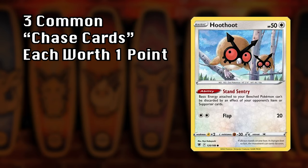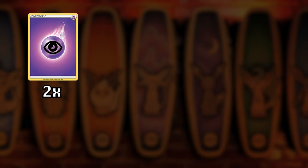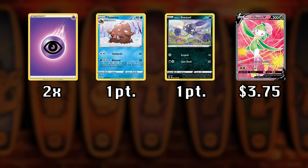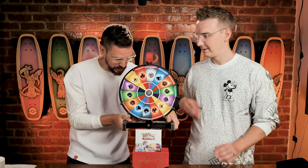Lastly, there are also three randomly chosen common chase cards that are worth one additional point each. So if your energy card matches the type advantage, you pull two randomly chosen common chase cards, and your rare card is worth $3.75 — that will be rounded up to four — plus two points for the common chase cards gives you six points, times two for the energy, and your final score is 12. And now it is time for the Wheel of Energy!